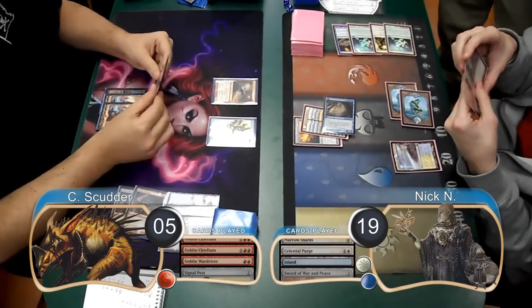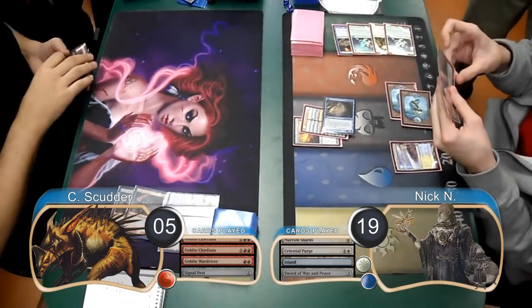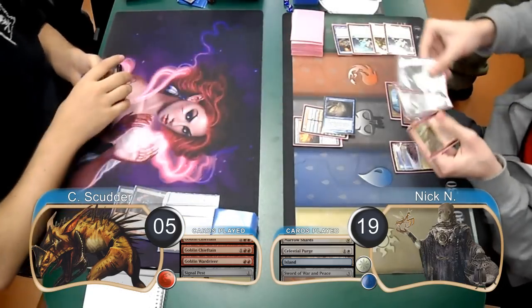Scudder didn't have any way to deal with the Aberration, so scooped it up after drawing his next card, giving Nick the win for the game and the match.